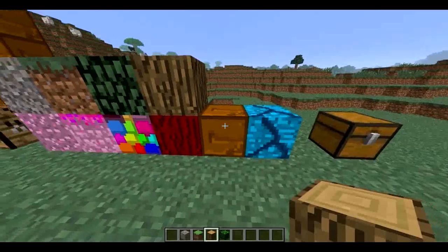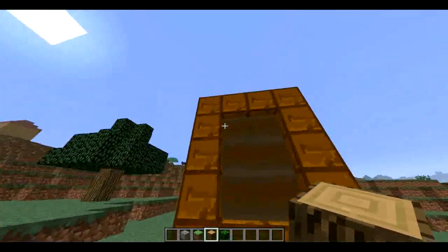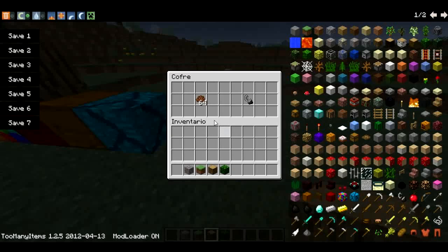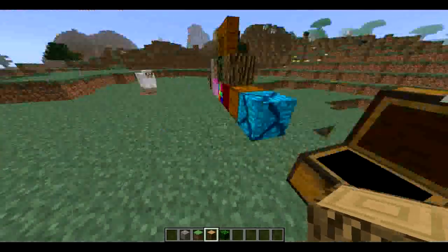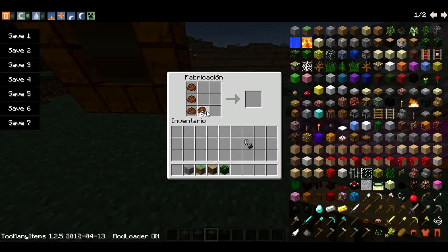Well, let's see how we get this chocolate, which is connected with the portal to the other dimension. It's done basically with cacao, and well, like a flint and steel, like a normal portal to the Nether. Let's go to the crafting, and what we have to do is fill this in, and we get a block of chocolate.